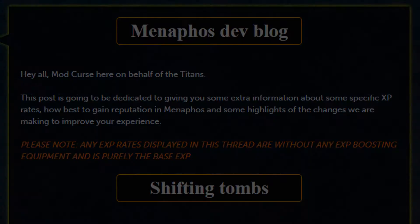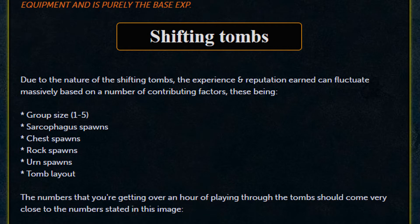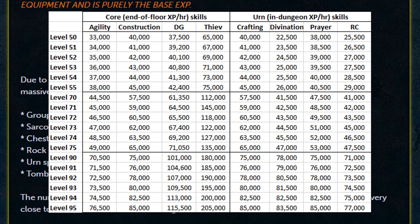First up, covering Shifting Tombs. Through the nature of Shifting Tombs, the experience and reputation earned can fluctuate massively based on a number of contributing factors: group size, sarcophagus spawns, chest spawns, rock spawns, urn spawns, and the tomb layout. The numbers you get over an hour displayed through the tombs should come very close to the numbers stated in this image — you can pause if you want to check it out — along with associated levels.